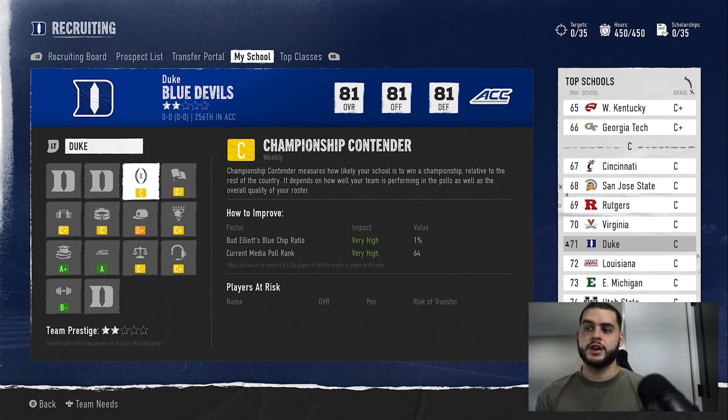Championship contender is the first one you have a real chance to change. It updates week to week based on how likely your team is to make the playoffs and win the championship. If you start the season one-and-three, even as Georgia or LSU, this will start to drop and you'll start losing deal breakers on players. You want to constantly be winning and staying in the playoff race. As long as you do that, your program stars will slowly rise — from a C-plus to a B, B-plus, then an A. I've seen this change in a single season. If you're simming games and losing, that's exactly why it's important to play them.